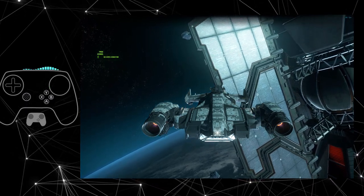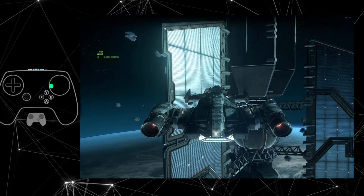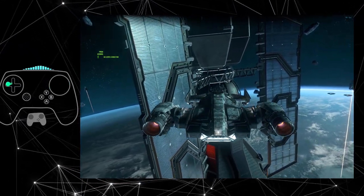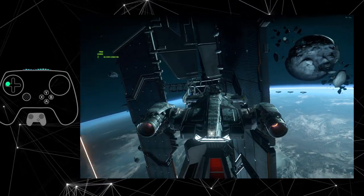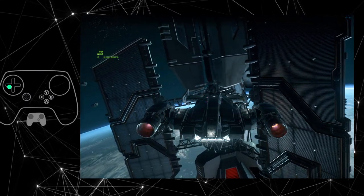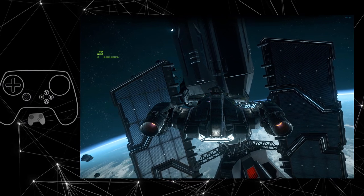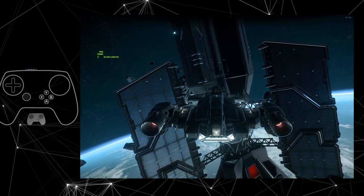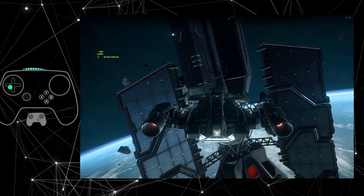So for flight, I'd had smooth roll on left pad, and strafe left and right on a click of the right pad. But really, in a dogfight or even basic maneuvering, you're gonna strafe more. I really just did that because I wanted the smooth roll. I've tried everything over the years to get this to work well, but I could never quite get it.